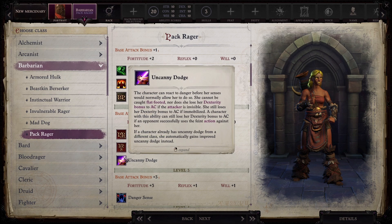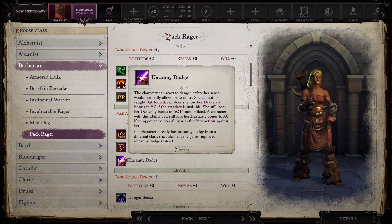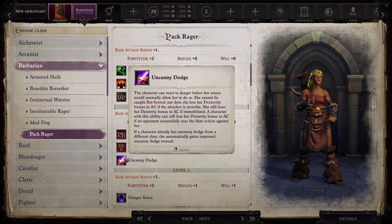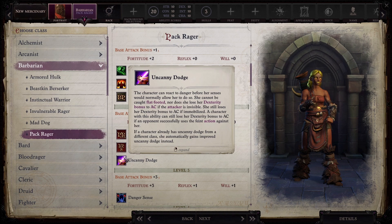They're going to be our tower shield specialist. We're going to start with two levels in Barbarian. My thinking is strictly so that they can have Uncanny Dodge — they can evade a penalty to their armor class in some situations and become immune to some enemies' tactical advantages. If you go to Pack Rager, get a bonus feat.